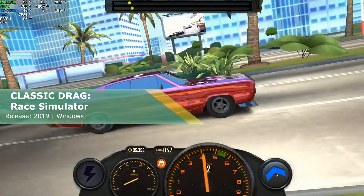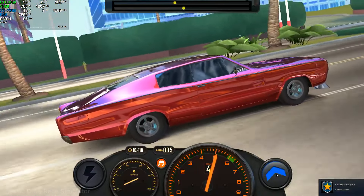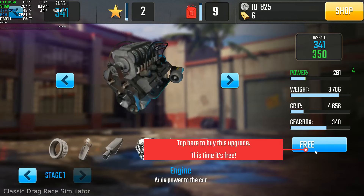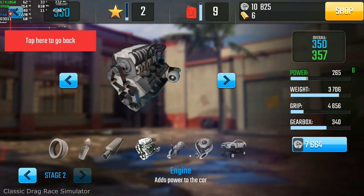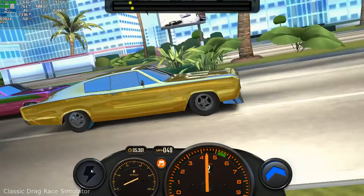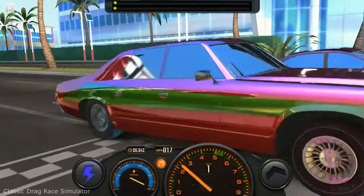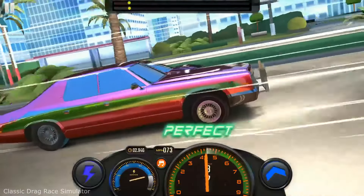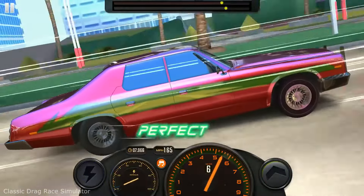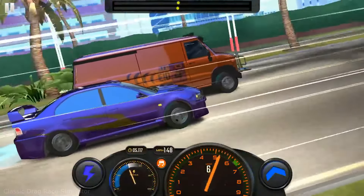Classic Drag Race Simulator is in early access but has mostly positive reviews on Steam, which is a good sign since early access games tend to perform much worse than full releases. Here you will get behind the wheel of iconic cars in the style of the 70s and 80s and test their original performance in classic head-to-head drag races. Challenge your rivals, reach maximum speed, upgrade your car and make your vintage vehicles faster and faster. You can play this on a potato PC with only 200 megabytes of free space, though it was obviously inspired by mobile games.